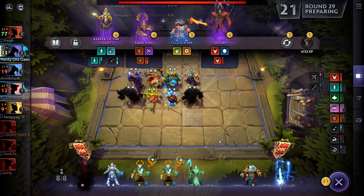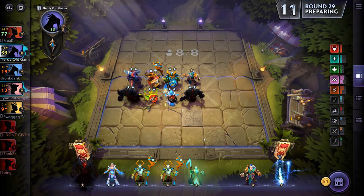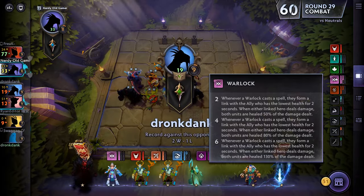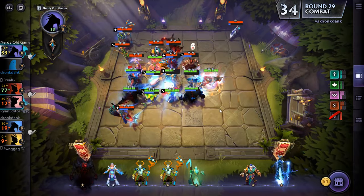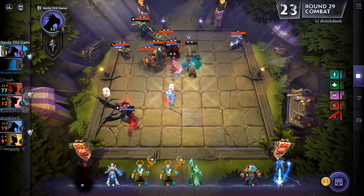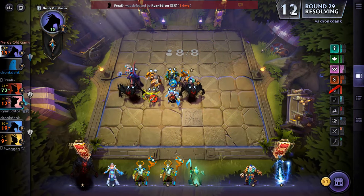There's Necrophos - that's our fourth Warlock. Should I stick him in instead of that Shadow Fiend? I don't think so - it would give us the better Warlock synergy, but a two-star Shadow Fiend - I don't think I can give that up. Stop silencing us! Oh, we are schooled here. Ouchy - that hurt. 18 health lost, that really hurt.